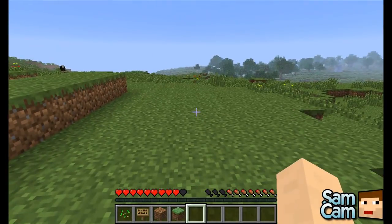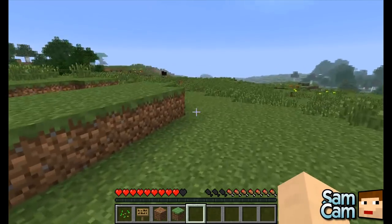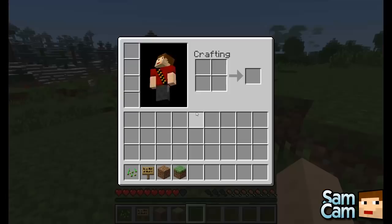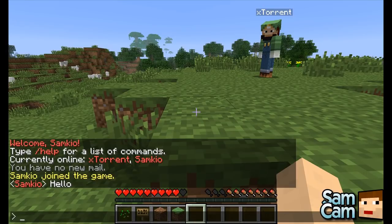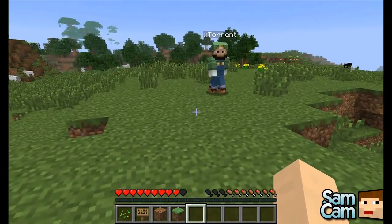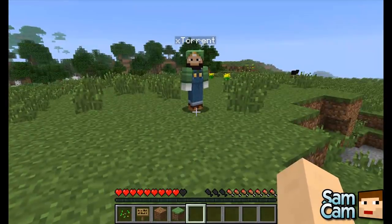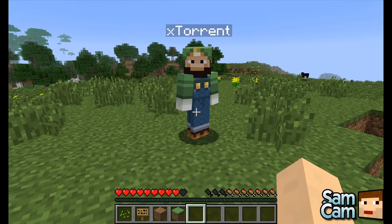We're going to start with Essentials, just the core package. We are going to be going over all the Essentials commands — well, not all of them, just a few in each section. The first section is called Cheat. As you can tell, this will allow you to do most things a normal server won't let you, so for example, God, give you items. The first command is Give.